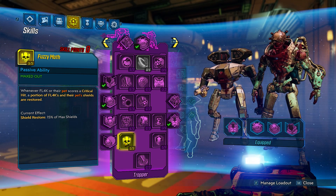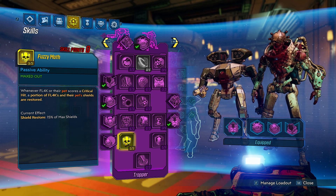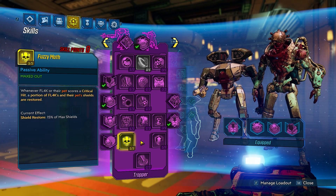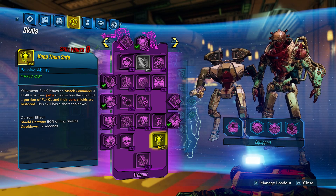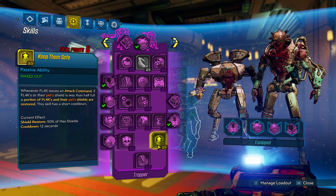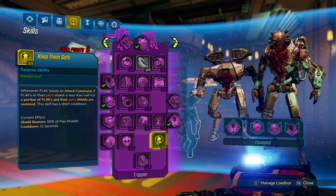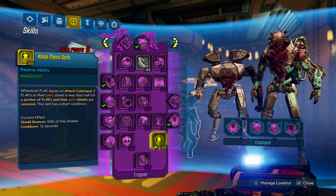Then we put five points into Fuzzy Math. Whenever you or your pet score a critical hit, a portion of both your shields are restored. So basically, if you're getting those headshots, you're constantly restoring your shield, which plays really well into the deathless build we're using here. Then we put five points into Keep Them Safe - whenever you issue an attack command and if Flak or his pet's shield is less than half full, you gain a portion of your shields back, with a slight cooldown rate.